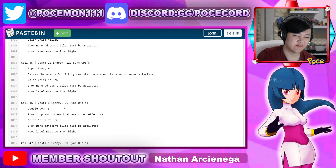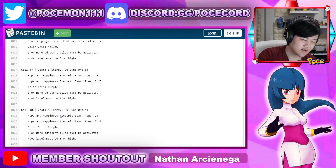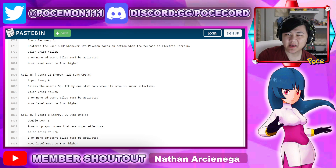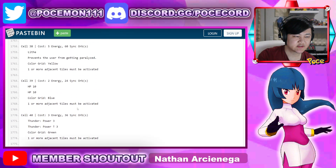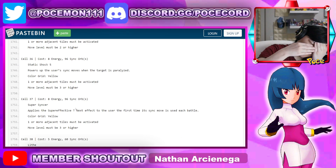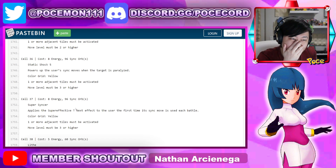Double Down 3 — no, you're not having Inertia with Double Down 3. Static Shock 8. So it's just Ramming Speed then. Ramming Speed is always nice to have. You have a few sync move power-ups, but you do need to paralyze the opponent. Which shouldn't be a big issue... except you can't bring Volkner alongside himself because he IS Volkner. Oh no — that's a big problem.